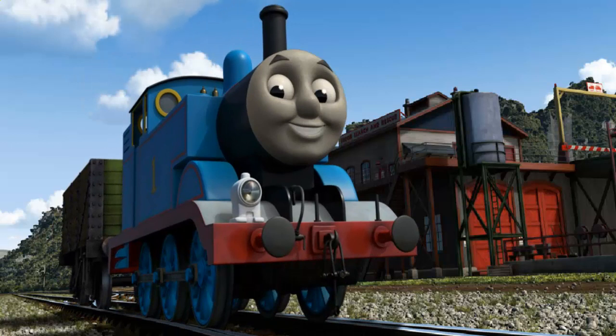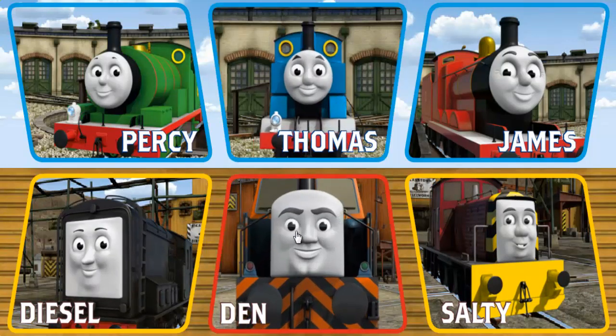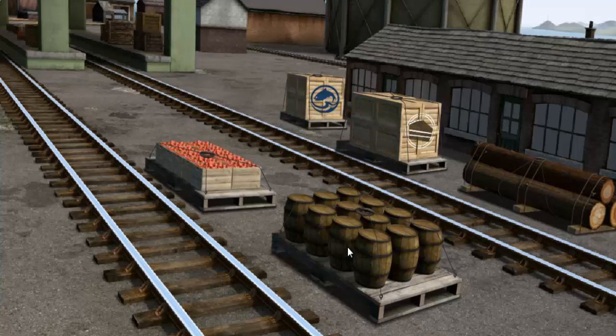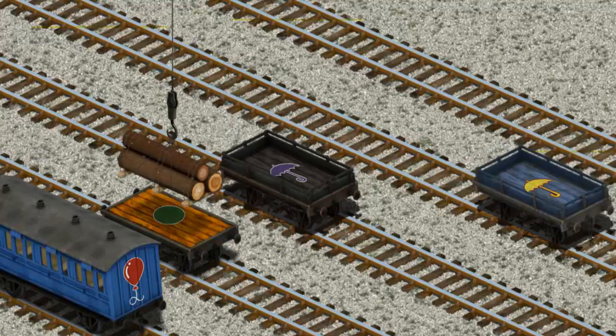Thomas and his friends have many deliveries to make. Choose who will make the next delivery. Den must deliver the Joby wood to the Sodor Search and Rescue Center. Show Cranky where the Joby wood is. There you go. Let's lift and load. Now the cargo must be loaded. Show Cranky where the orange flatbed with a green circle is. You found it.